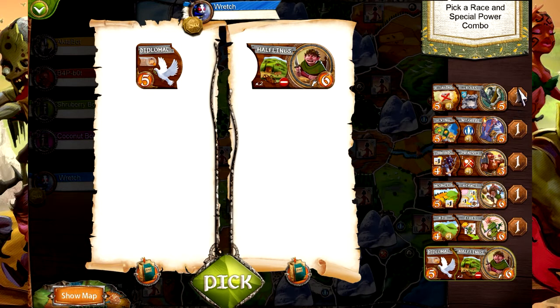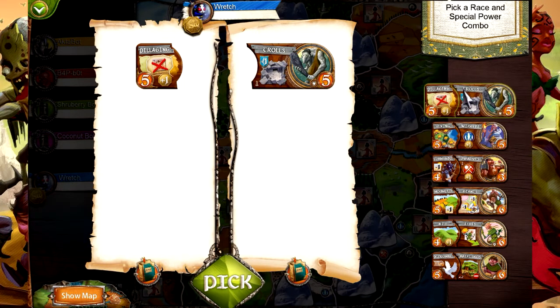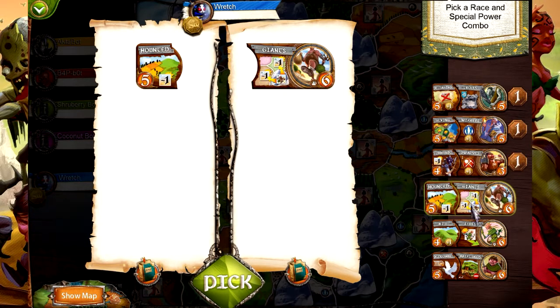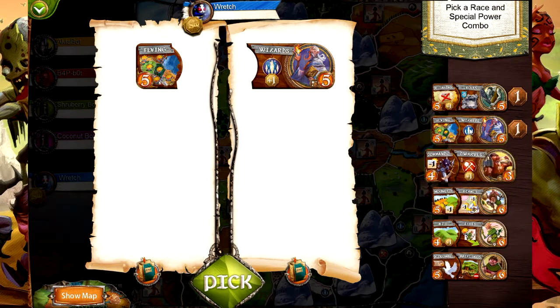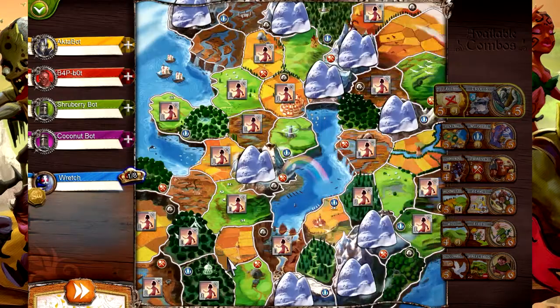You can choose the first race that gets drawn at no penalty. But if you want others further down, you're going to have to pay some of your gold - and gold is what you need to win the game. So it's kind of an interesting gamble. For the purposes of this, I think we're going to go with pillaging trolls because we get ten troops, the defensive ability, and we're going to need to attack people. And we don't have to pay any gold for them.